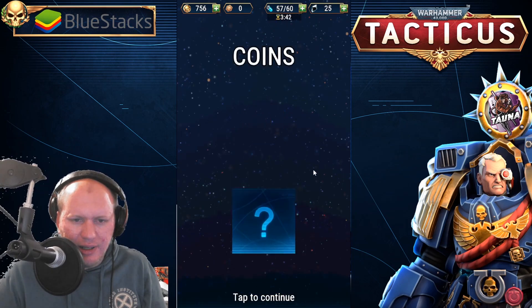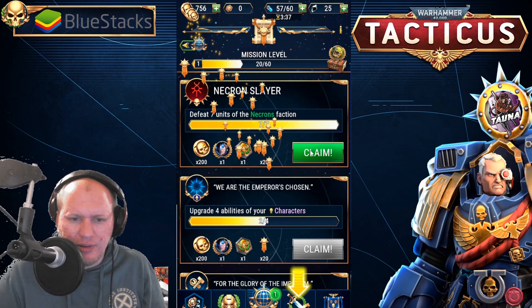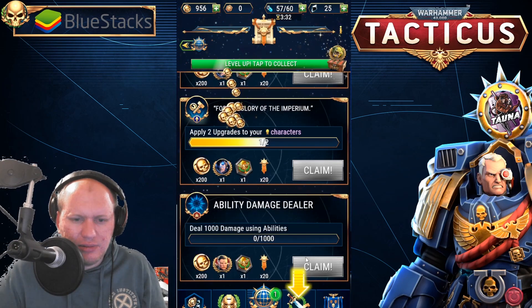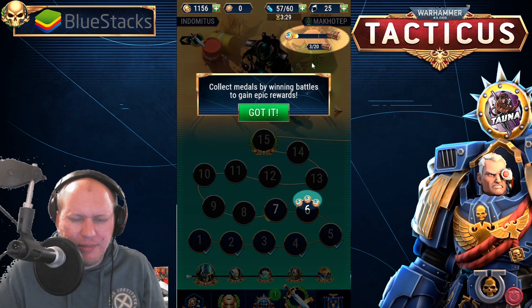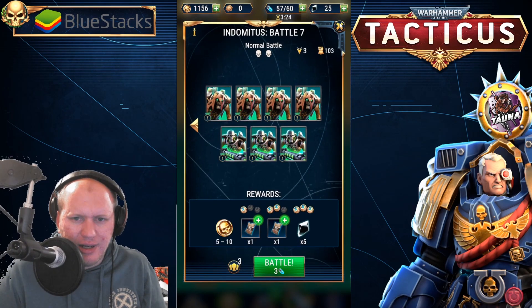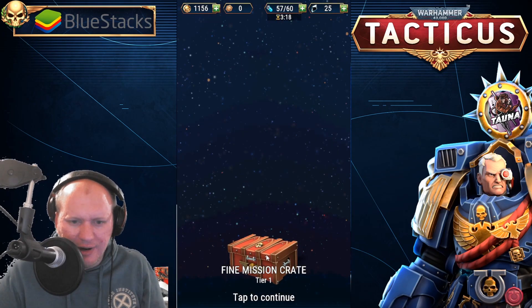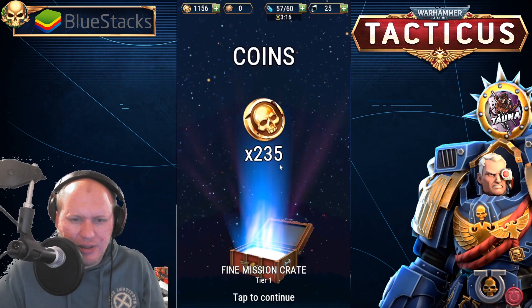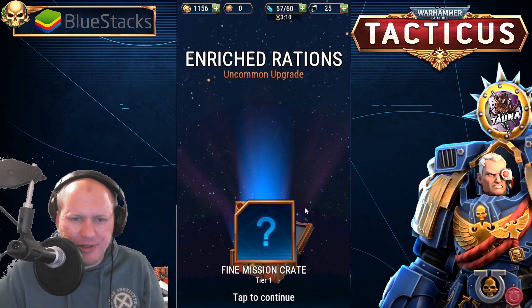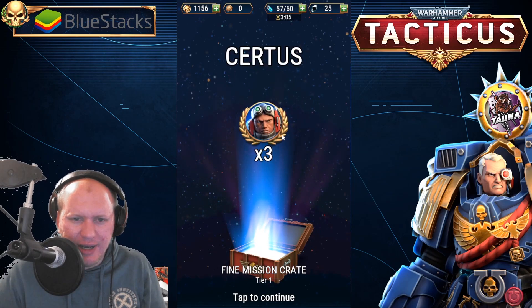We've got some missions to complete — coins, Varro shards, imperial badges. Collect medals by winning to get epic rewards. We got a mission crate: some coins, some Blackstone, a purity seal, enriched rations, a Reliquary of Protection, common chaos badges. I'm not sure what chaos badges are used for.